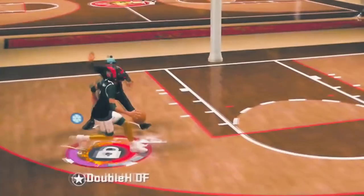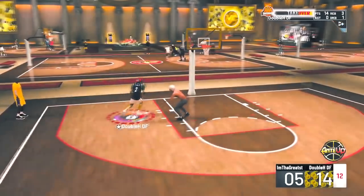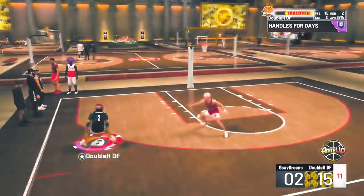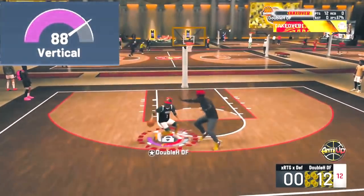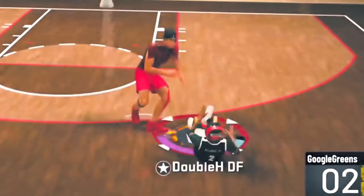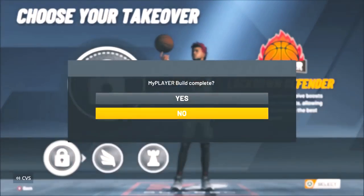I found a build that can not only break ankles, finish at the rim with the OP hop steps, get contact dunk after contact dunk with its 89 driving dunk and all the contact dunk animations, but can also dribble fast and shoot greens with 99 speed, 99 acceleration, 87 vertical, and shoot from very deep. And not only can it hit and shoot, it can shoot over that head. It can also go on fat wing streaks at a tall height at 6'6 with max wingspan and lock takeover.